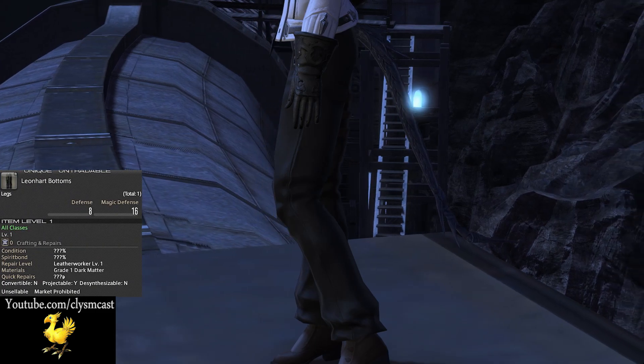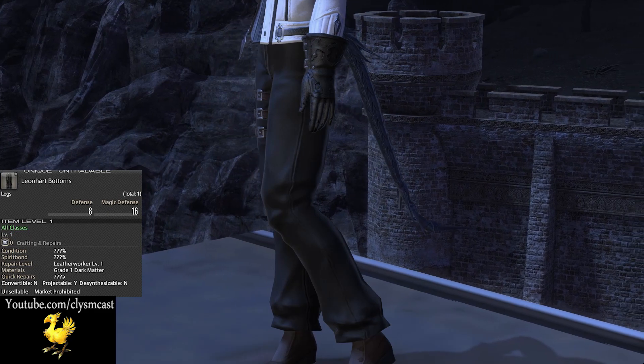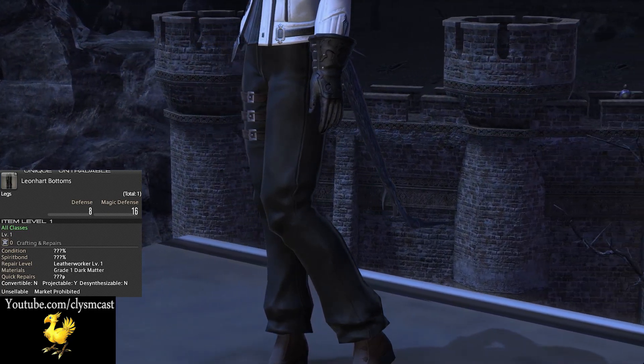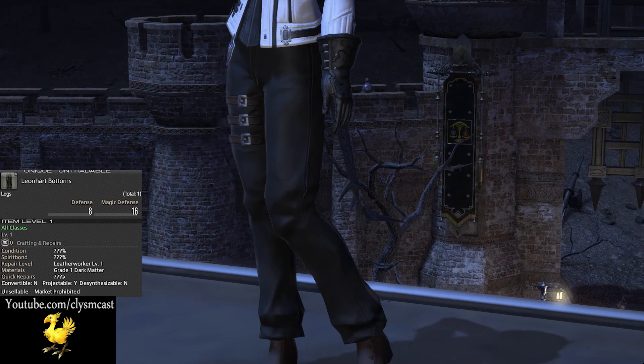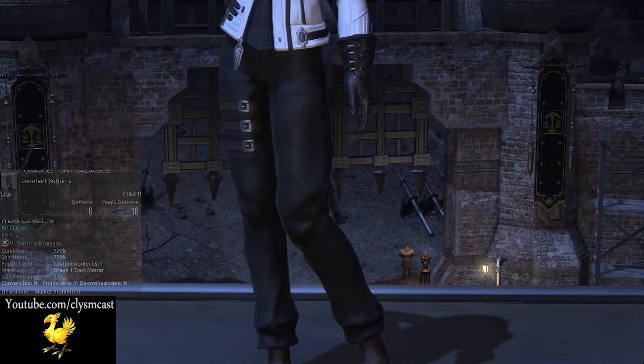The pants are the Leonhardt Bottoms, part of the Squall Lionheart set, obtained through the Veteran Reward program for being subscribed for a set amount of time to the game. Go to Jonathus in Old Gridania if you're unsure whether you have these or not.